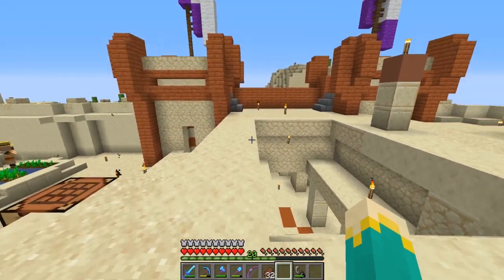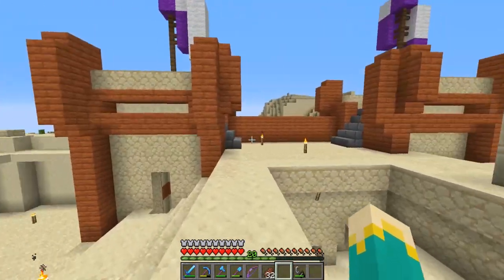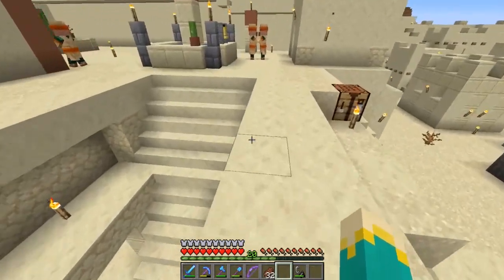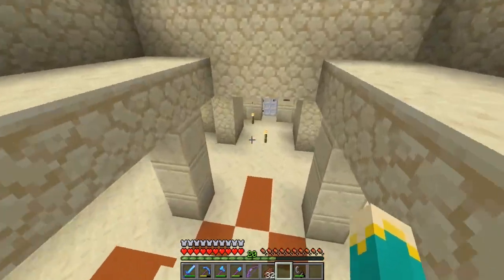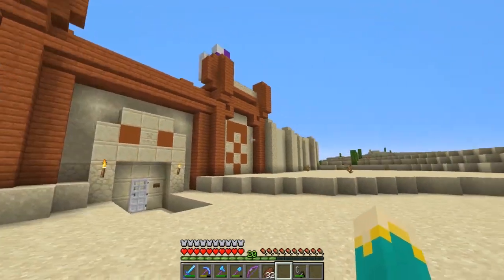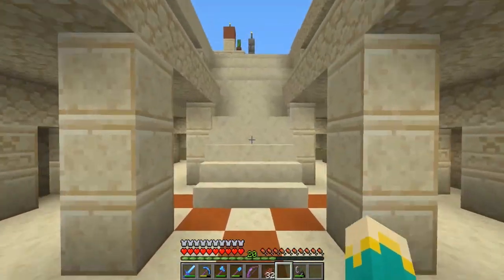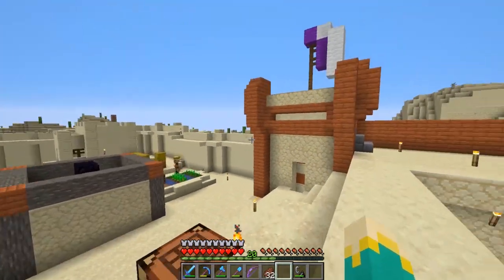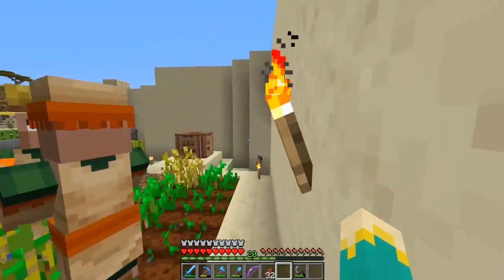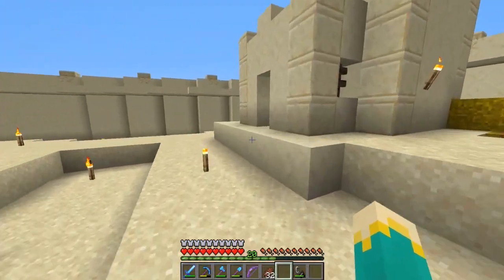But before I go back to base, I can show you around a little bit. I actually had this Desert Temple spawn directly next to this village, so these two spawned directly next to each other, and it made the perfect entrance to our little village. I basically just kind of turned this into a gatehouse, and then we have a little sandstone wall all the way around. I have a lovely cactus farm right here for some defenses, and somewhere out there we do have an Iron Golem. I think he's outside the fence somewhere.